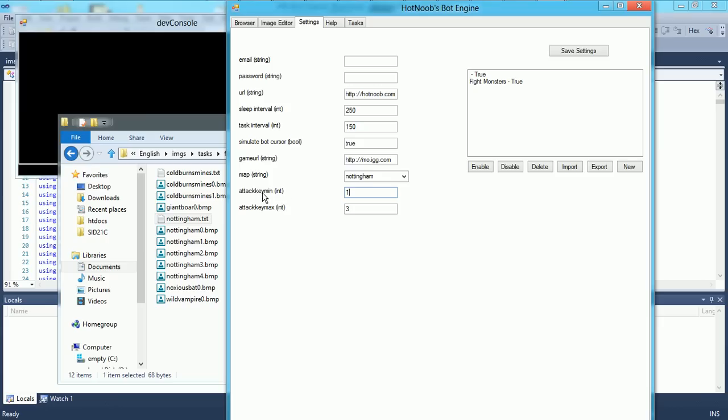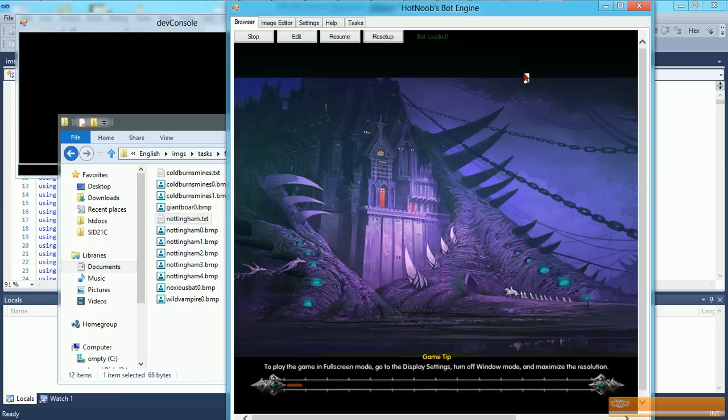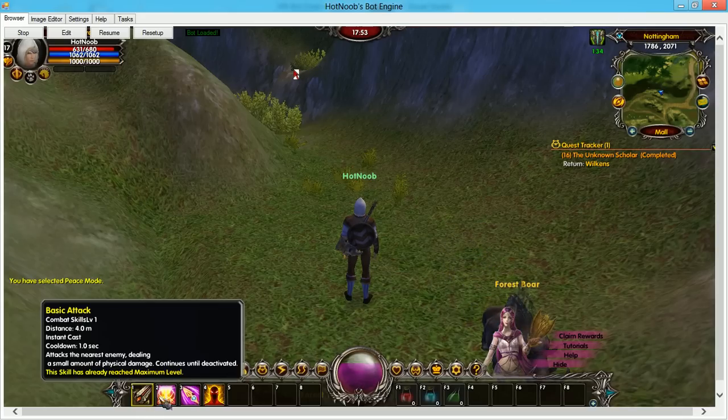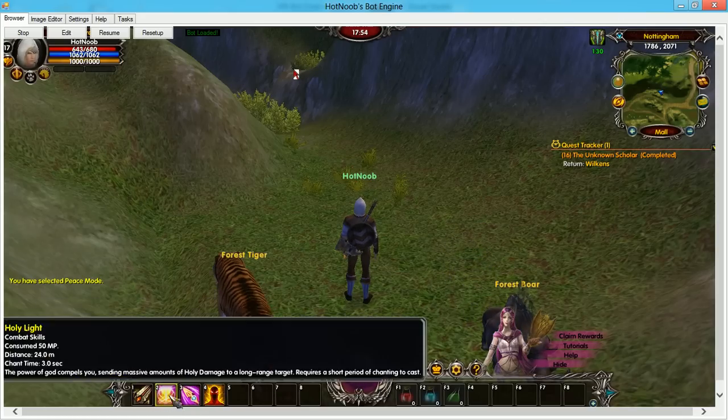Here are the attack keys — min and max. Basically, it sends a random key between 1 and 3. So if I go here to the game and just load it up, you can see the numbers are 1, 2, 3. So it would be using 1, 2, or 3, in the case of what the settings are.